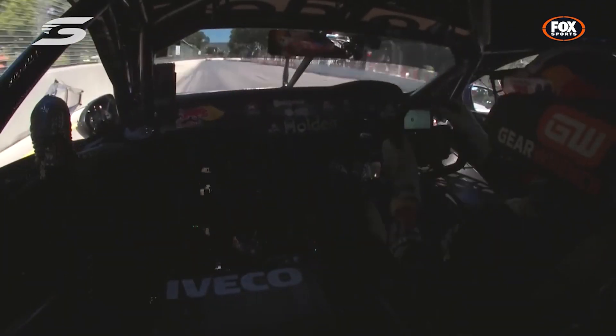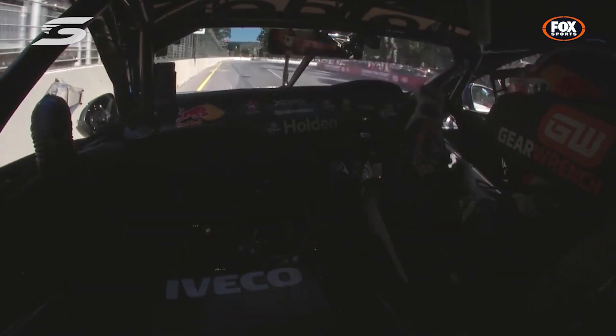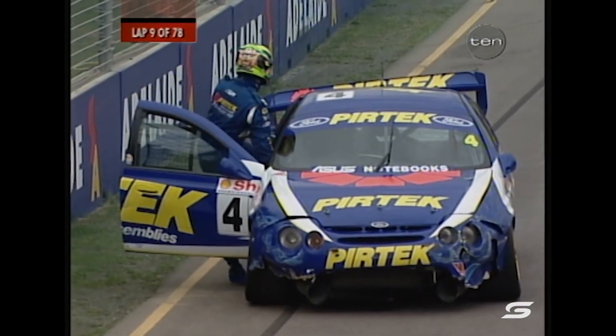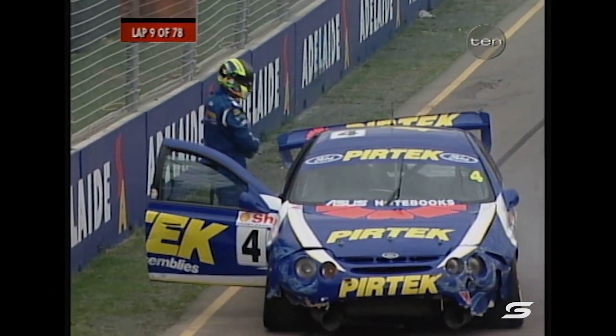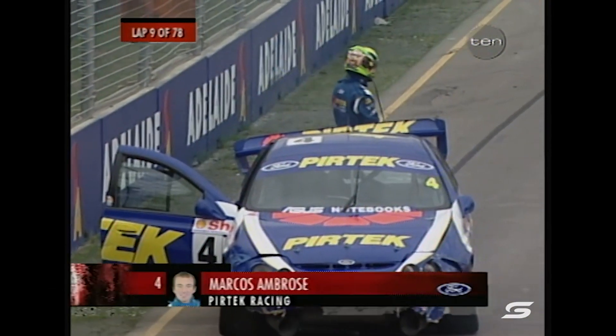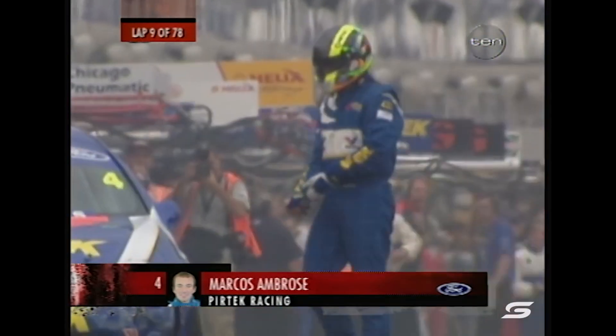He actually lost the rear of the car, unlike any of the others so far. All the others have been essentially understeering — the front of the car lacking grip. Now look at this: Marcus Ambrose. Not quite sure what happened there. We heard word from the pits that Ambrose was in all sorts of trouble coming down pit straight. So you'd suspect that he's — well, he's been served off. You don't just land there.